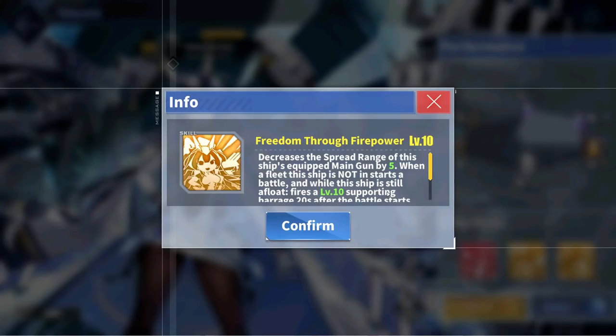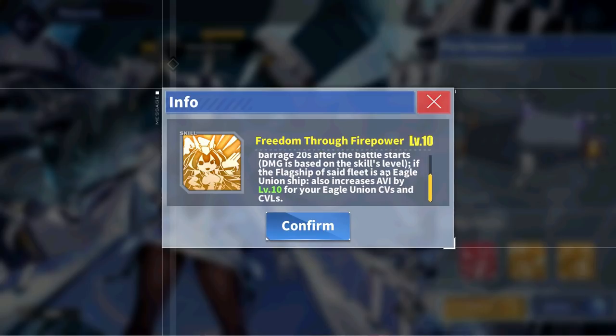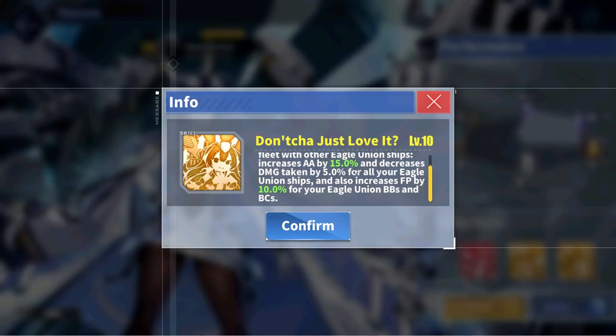For New Jersey's second skill, just like Warspite Retrofit, she decreases the spread range of her main guns by 5. Additionally, whenever a fleet that New Jersey is not in engages in battle, she will fire a supporting barrage 20 seconds after the start of battle, and if the flagship of that fleet is from the Eagle Union, New Jersey increases the aviation of all Eagle Union carriers and light carriers in that fleet by 15%. For her last skill, New Jersey increases her own firepower by 15% and reload by 10%. If she is sortied with at least one other Eagle Union ship, she increases the anti-air of all Eagle Union ships in the same fleet by 15%, decreases their damage taken by 5%, and increases the firepower of all Eagle Union battleships and battlecruisers by 10%.